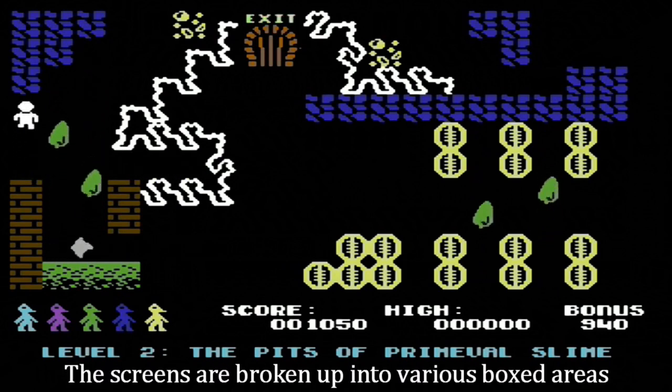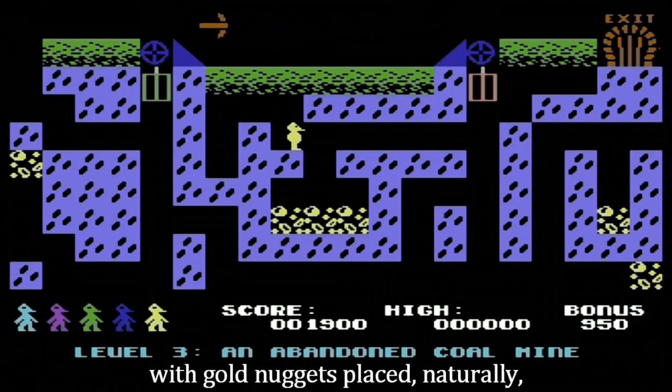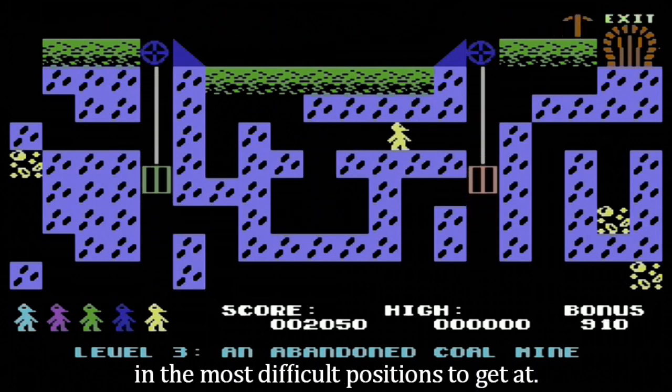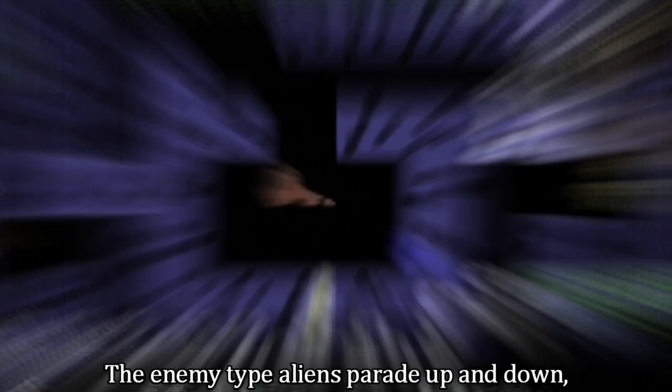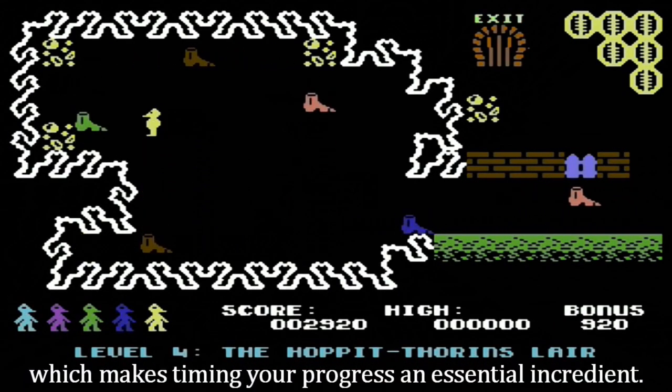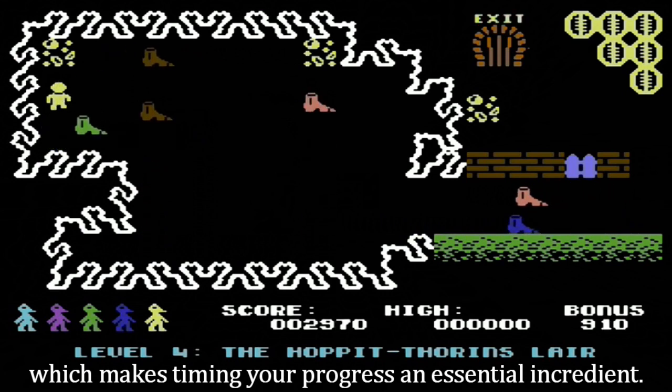The screens are broken up into various boxed areas, with gold nuggets placed, naturally, in the most difficult positions to get at. The enemy type aliens parade up and down, left and right, which makes timing your progress an essential ingredient.